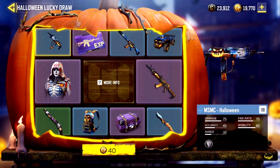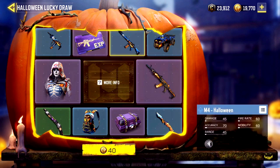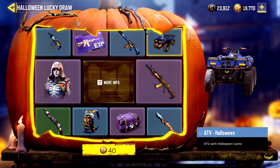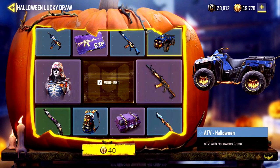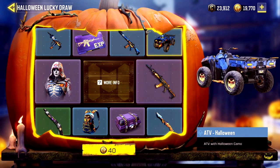Call of Duty Mobile's Halloween Lucky Draw is an RNG system similar to spinning a roulette wheel, with different slices for each of the 10 prizes: a common shotgun skin, a rare backpack, a rare knife, a rare ATV skin, a rare MSMC skin, a rare M4 skin, an epic weapon XP card, an epic seasonal weapon crate, and the final two — the most desirable — an epic AK-47 skin and epic Outrider outfit.